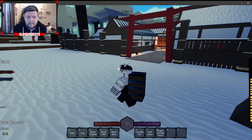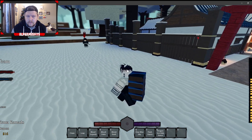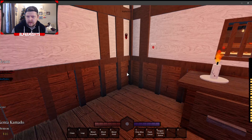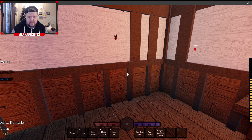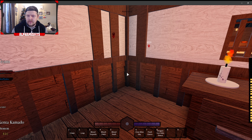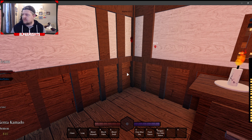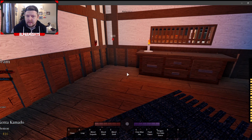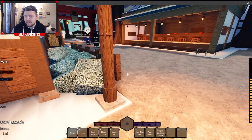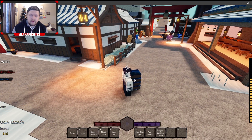Moving on to the next one — the hearing game pass. Did you see the footsteps right there? You can kind of see footsteps through the wall. That's the hearing one. It usually works better than it is right now — maybe it's only when they sprint, or maybe it's a button you have to press now, maybe they changed something. But as you just saw, you can see the little footsteps even through surfaces.